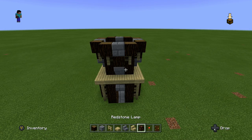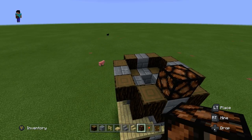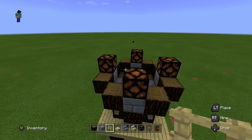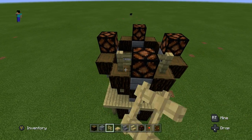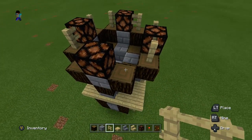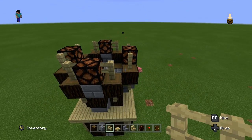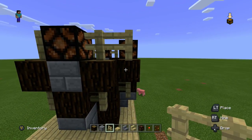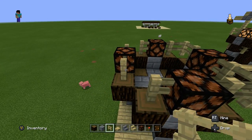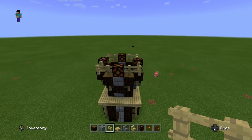Now we're going to get out our redstone lamps and put down four redstone lamps on top of each of the stone bricks — one, two, three, four. Then we're going to get our birch fences and put them on each side where the wooden blocks are: two on this side, two on this side, two on the back, two on the right. Then we're going to connect all of these to make a square — where these two are, we're going to connect them without putting a block underneath, connecting the corners on each side. This is what that should look like so far.